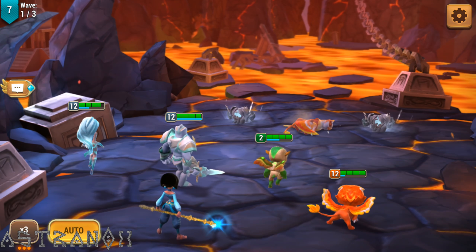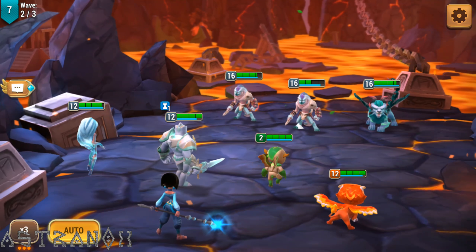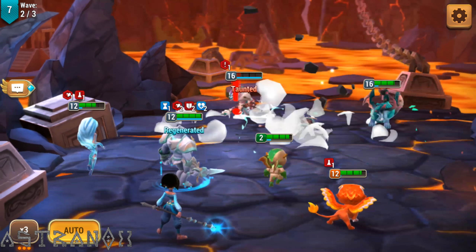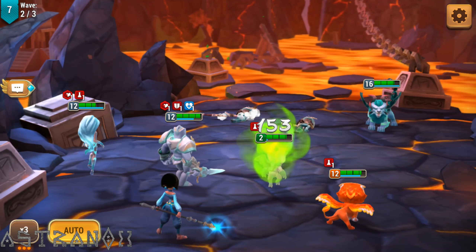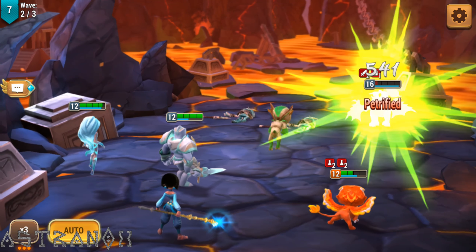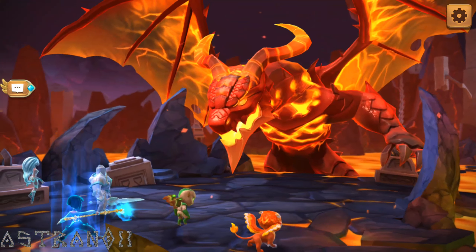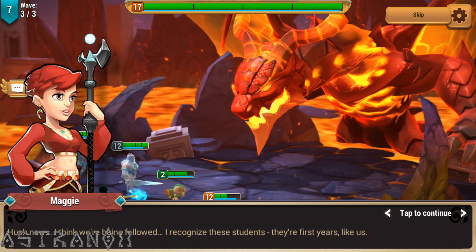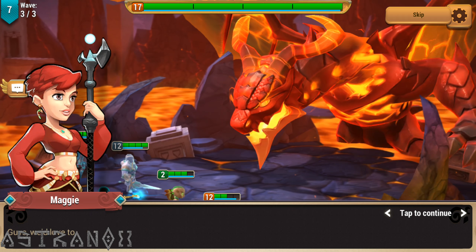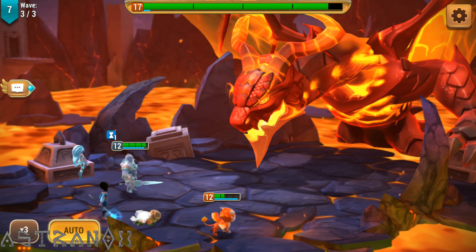That's one problem with these games - you're very limited early on. You cannot get the monsters you want, you cannot farm the monsters you want. You have to just keep on progressing until you unlock the stages where you can actually start dropping the creature you'd like to farm. At that point, that's probably where you can start using those tickets to instantly complete the stage. Then you have the creature you want - power it up with potions, start farming some materials, and just evolve that creature, put everything into it.